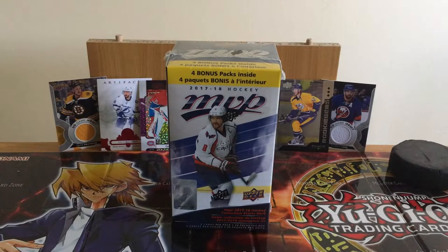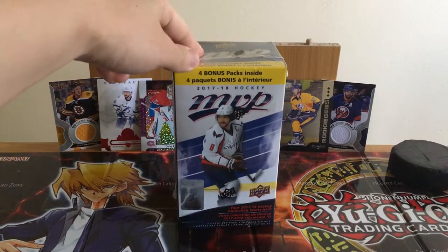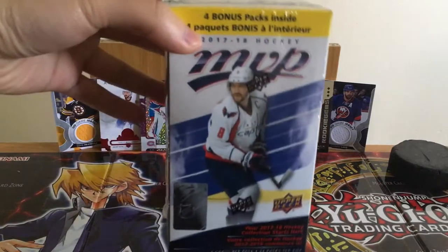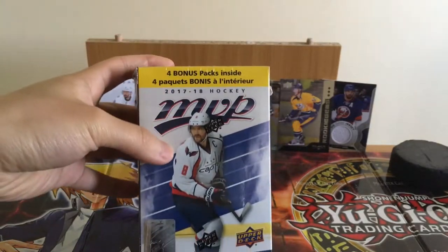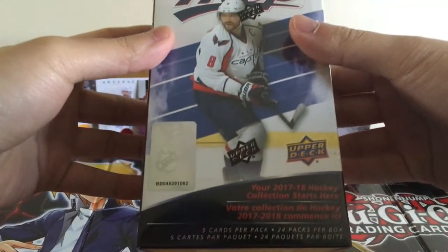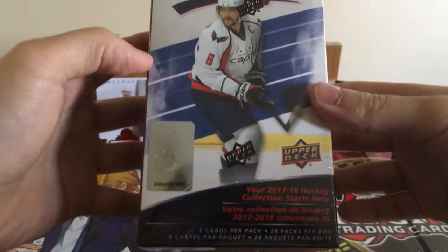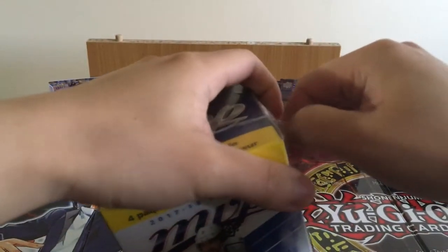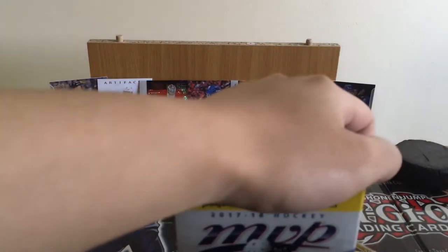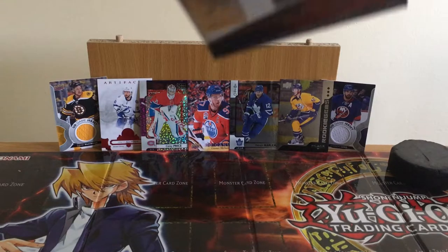Hey, what's up everybody? Welcome back to another Box Break. Today we got an MVP — this is a 2017-18, so pretty recent. We got OV on the cover, Mr. Game Winner in Game 3. That batting goal, pretty nice by him. So what is in this product? There are 24 packs, 5 cards each though, so there isn't that many cards per pack, but still 24 packs. Let's get this right open.